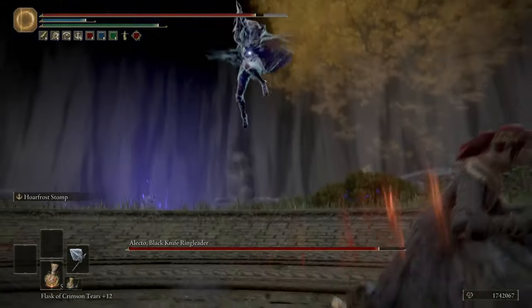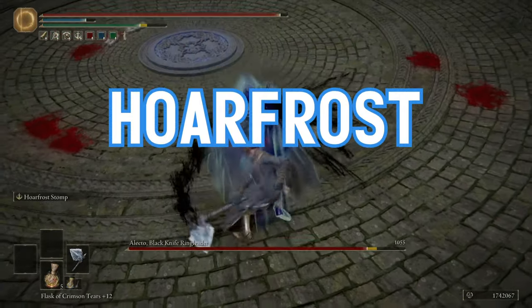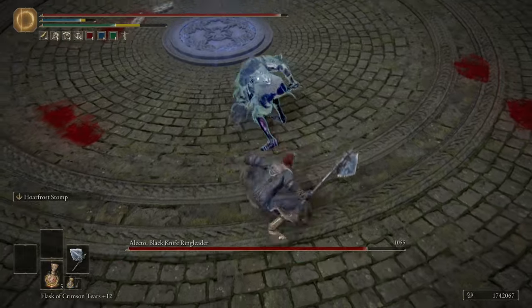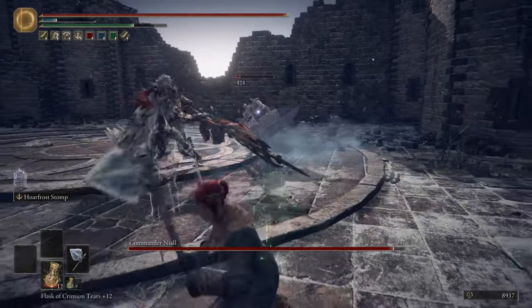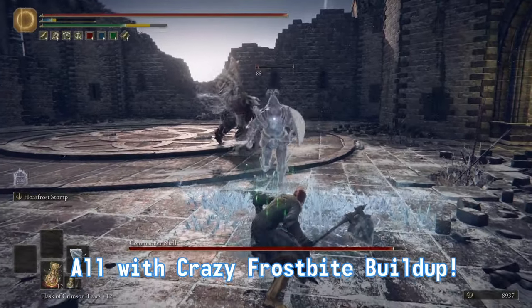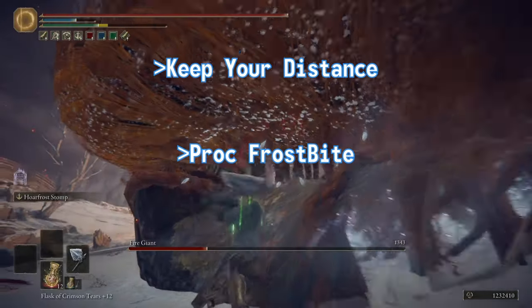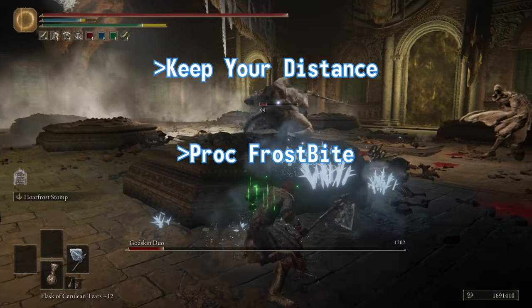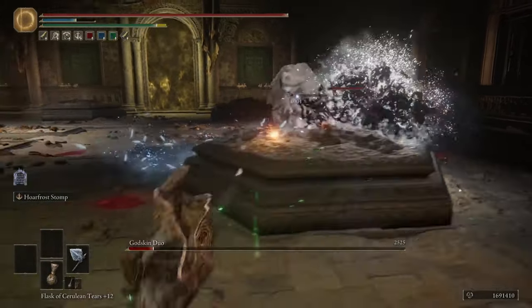Now let's get into the real reason why we're all using this weapon. The Ash of War, Hoarfrost Stomp, sends out a cone of icy spikes out from the caster. This hits anything in said cone when the spikes reach them, and when they explode a moment later. This move is perfect for when you need to keep your distance, proc a quick frostbite on your enemy, or just cheese the Godskin duo fight — because we all know you do that.